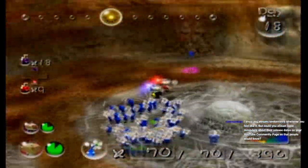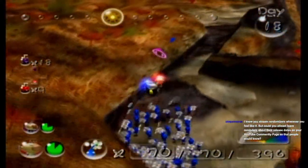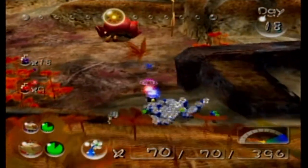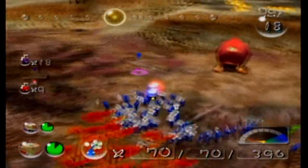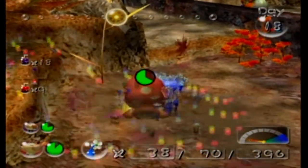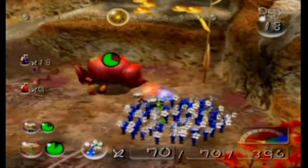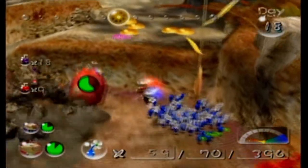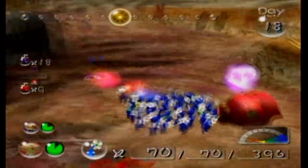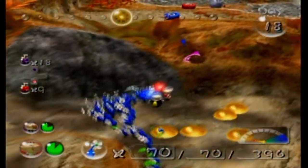So now we gotta go and destroy the Electric Fence, or we can explore more of the level with our Blue Pikmin, which I think that's what we'll do. Are there two of these guys? That could've gone badly. And because I haven't unlocked any of the caves yet, I can't even get a checkpoint in the middle of the day.